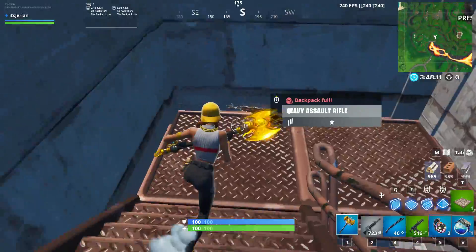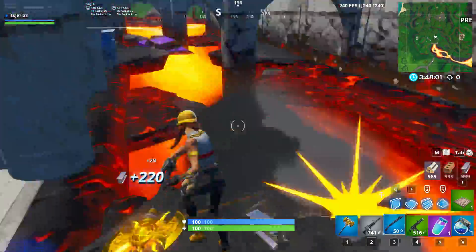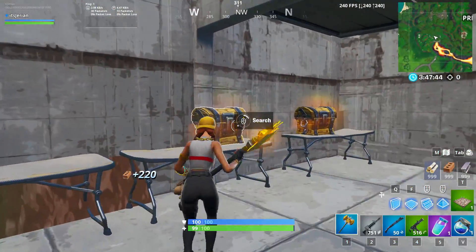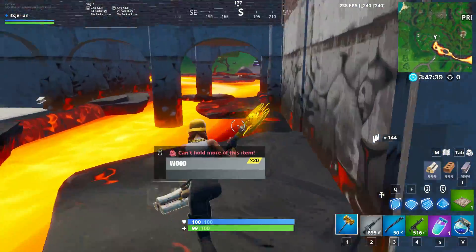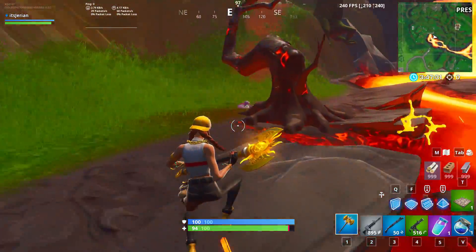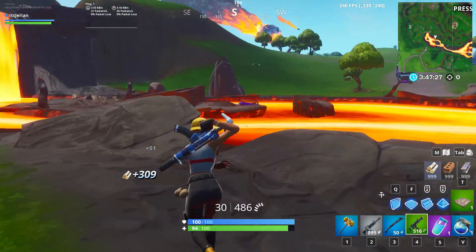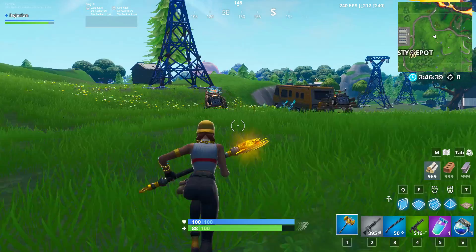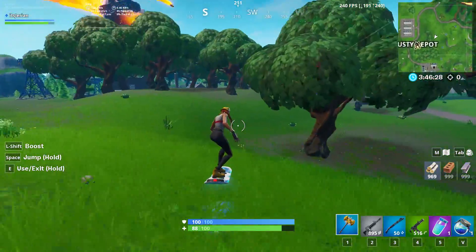I'll usually go down that way because there are some floor loot spawns on the way down. Inside the tunnel, you can farm all the cars for steel and the walls for brick. Behind one of the walls is another secret double chest spawn that brings the chest count, just in this one area, up to 11 total. This is one of the few spots where you can completely get maxed out on wood, brick, and steel relatively quickly. In terms of rotations, you're at a decently centered part of the map, but if you head towards the factories, you can find some hoverboard spawns and hop on that to rotate if zone is far away.